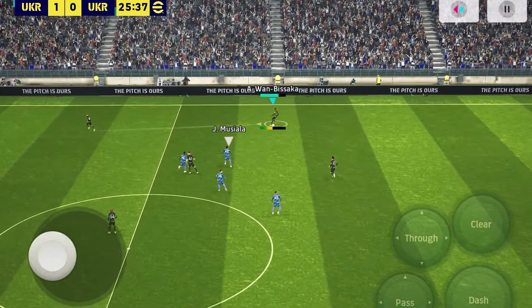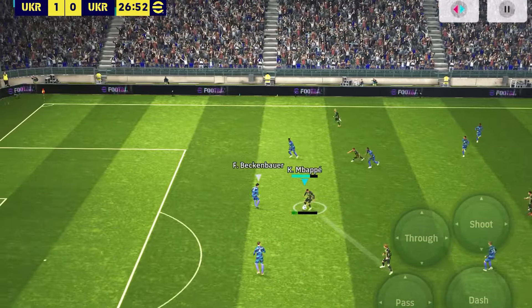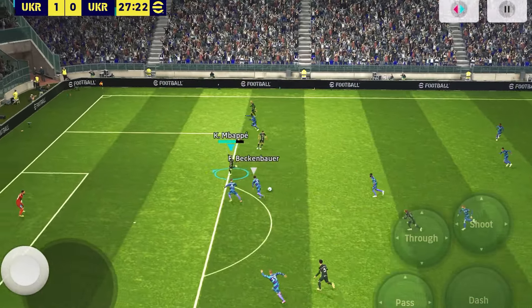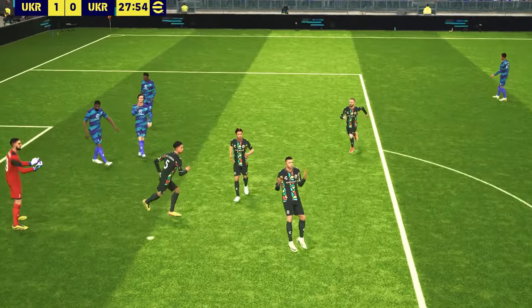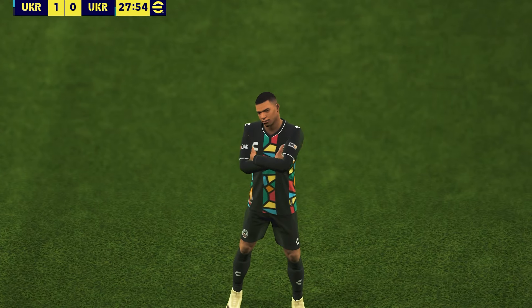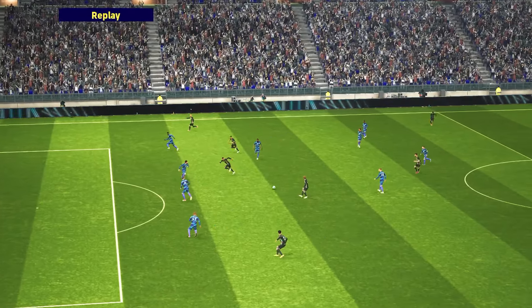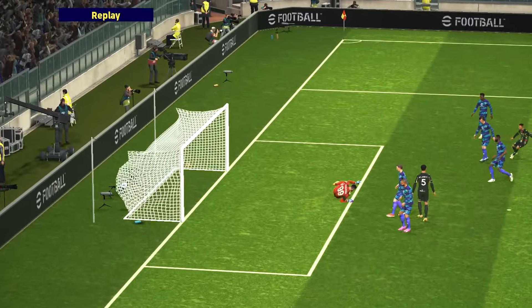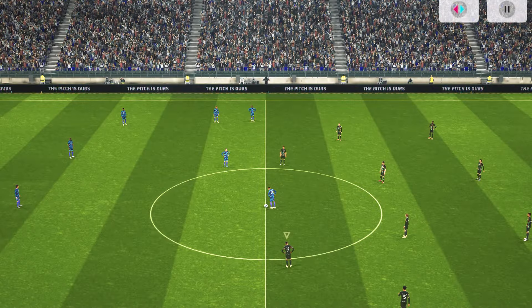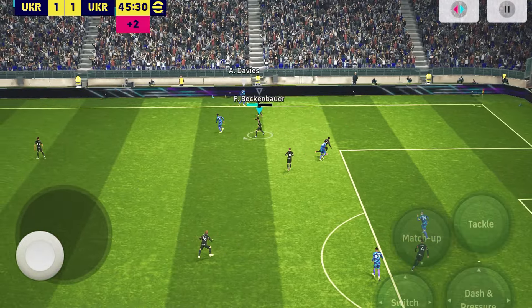Modric to Wan-Bissaka, Bernardo Silva with a phenomenal Showtime pass into Mbappé, Mbappé with the outside curler — and this is what I mean by giving him additional skills. Outside curler makes this card unstoppable. Even playing him as a centre forward, he can pop up in awkward positions, and without his weaker foot skills he'd never score a curler there.